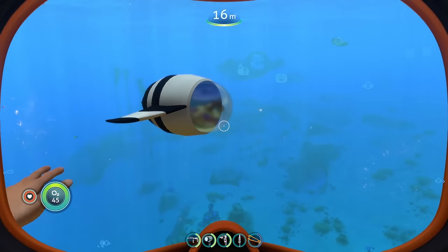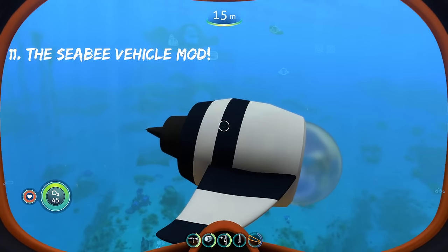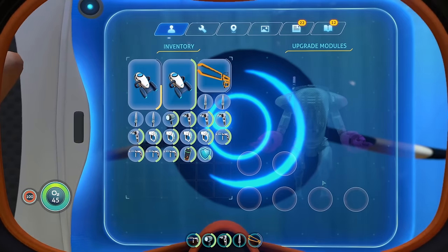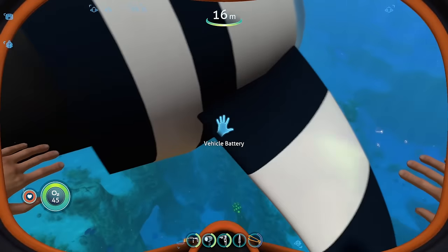Coming in at number 11 on today's list, we have the CB Submersible mod. It's a little more goofy in nature, and I really dig it — it's kind of funny to look at. We got the upgrades on the back that you can install right here. It's also Subnautica themed, so bonus points for me — and all the other mods on this list will be as well.